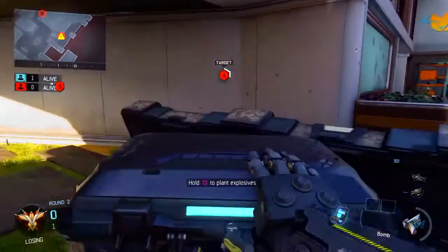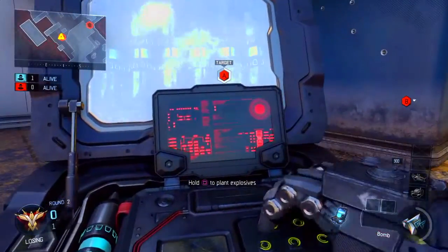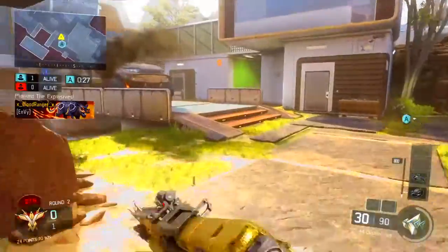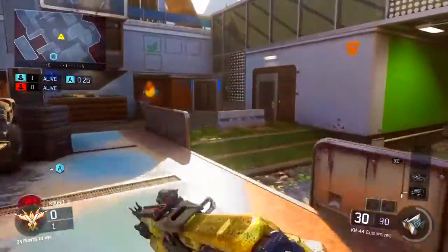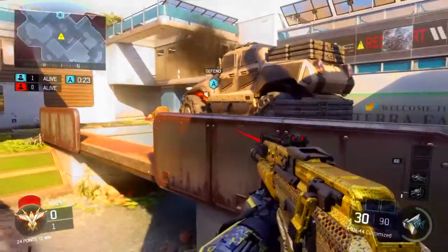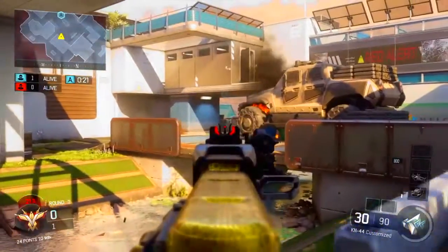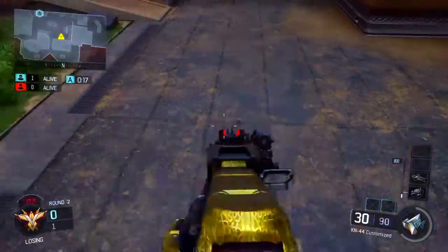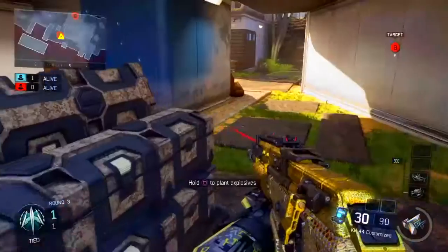Let's get into the first bomb plant spot. You're going to plant the bomb right where I'm planting it right now, and as soon as you're done, make your way over to the middle side area. Go through this area and hopefully you're not going to run into any enemies, then watch the bomb plant spot from this area. If you think enemies are here, you can wall run across and make your way here. It's a very simple bomb plant spot.